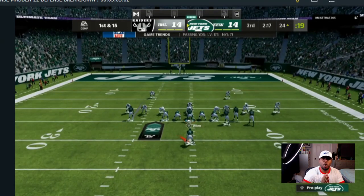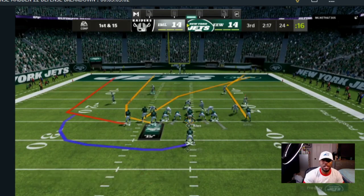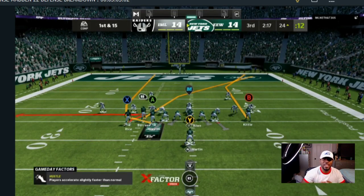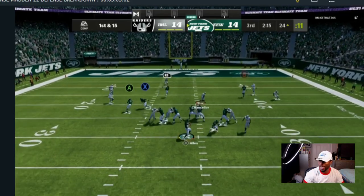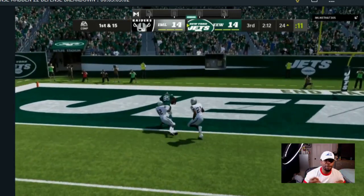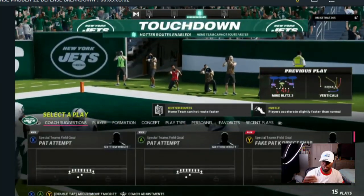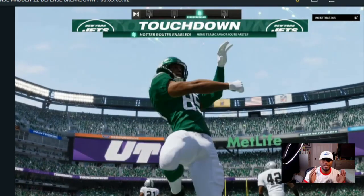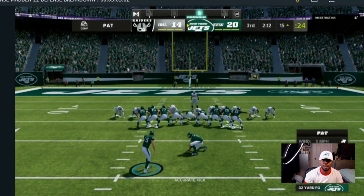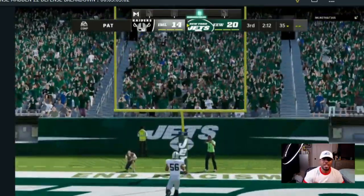Right now we are in my hide and seek offense, but we're going to be more on the defensive side. I just want to give you a sneak peek on how you can take one formation and audible down. With this offense the whole point is you will never see dollar and dime type packages because you can audible down to four different formations with the same type of pass concepts.